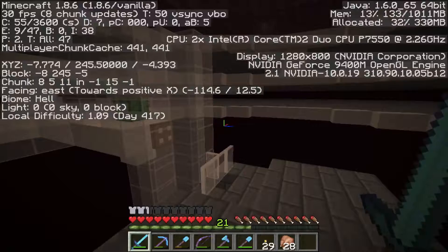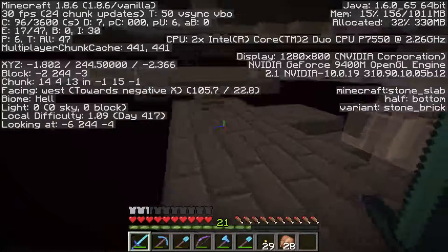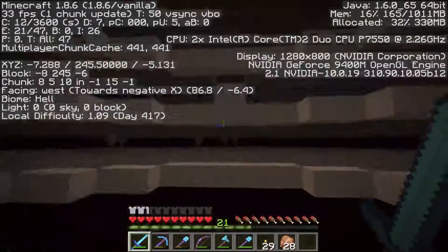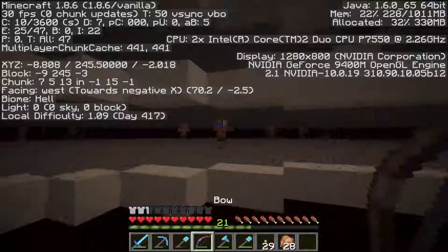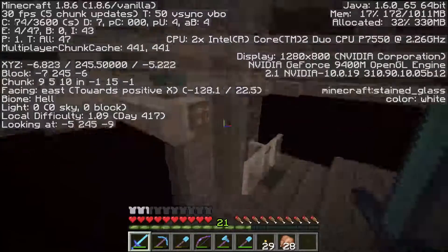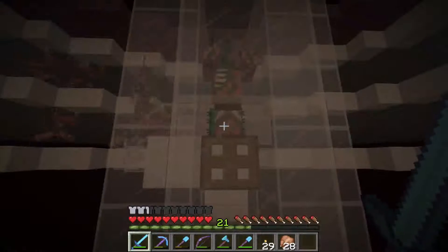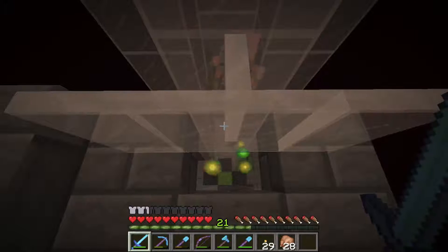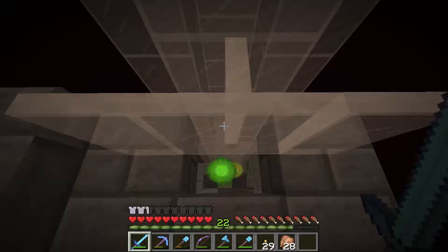Alright guys, so I'm at the gold farm — 245.5 blocks into the sky of the nether, above ground. So this is where you stand. You gotta throw something at the pigmen — I have a bow. You make them mad and they all come over here, and they're supposed to go through here, step on this cactus, and fall down. They get pushed off and go down here, and then the XP gets pushed up. You can just AFK here and the XP will get pushed up. It is so overpowered — look how many levels we're getting.